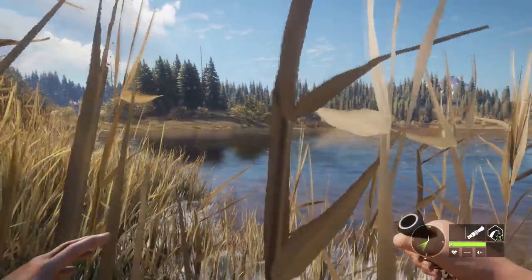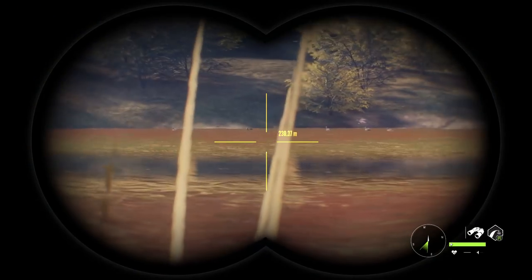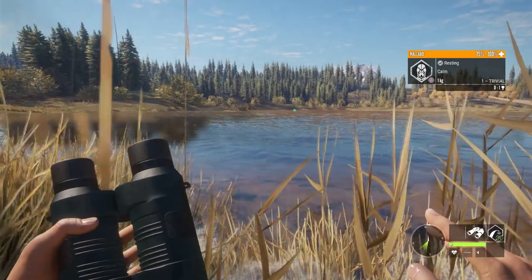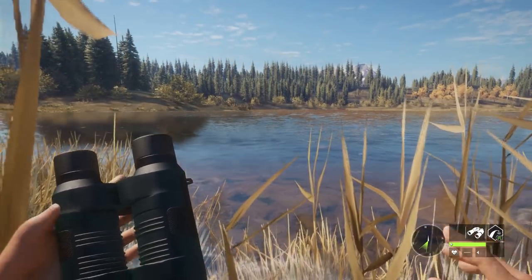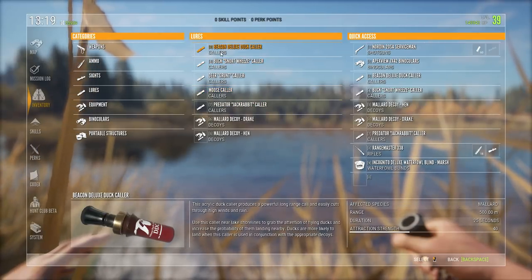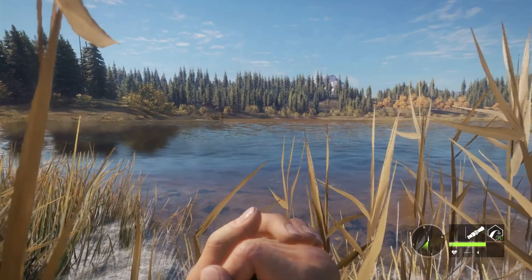I just spotted some ducks just across the way there. Don't know if they're still there or not. Yeah, they're way over there, 200 meters off. I'm going to see if we can call them in here. I don't need to have a blind in this particular situation. Let's go ahead and see if we can call them — they're 200 meters away and this duck caller works 500 meters away, so we should be able to call them in from there.